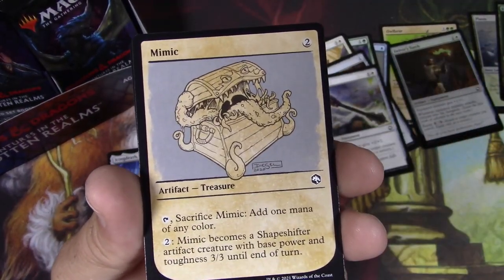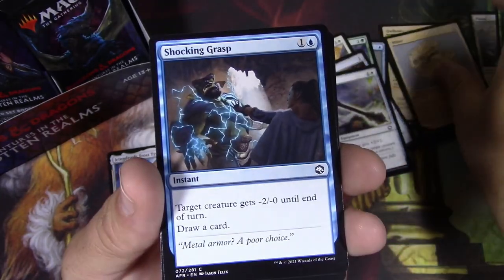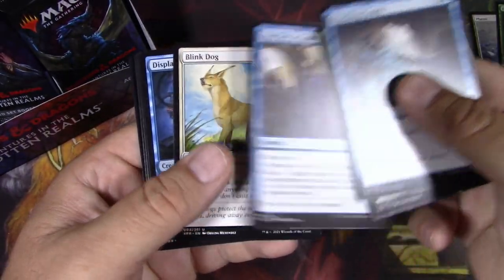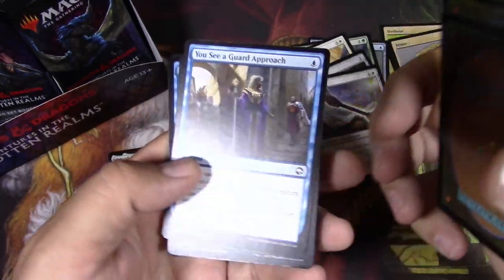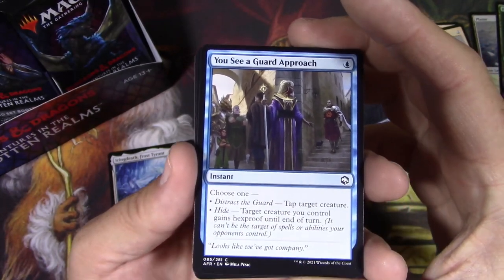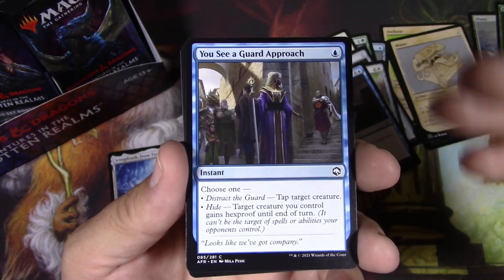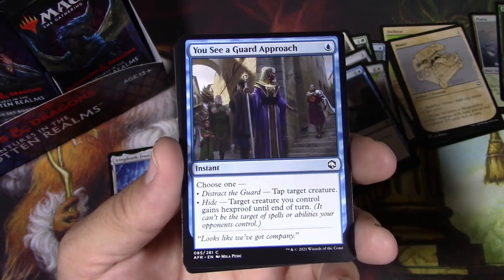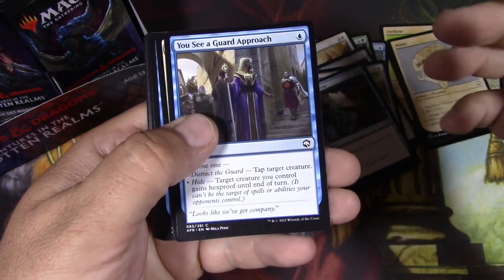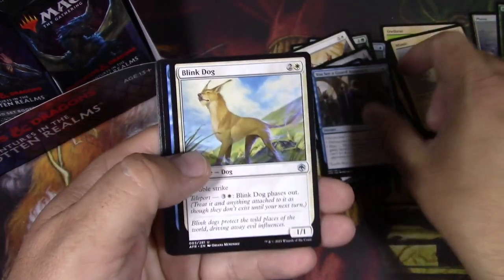We got a showcase mimic. Excellent. Shock and grasp — classic. Bull Strength — classic. So I do like the flavor of this set and how they worked in the D&D pretty well. Especially with a cantrip card like this where you actually get a choice. Seems pretty powerful — couple of nice options right there.